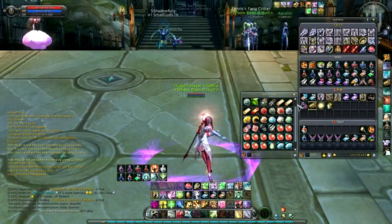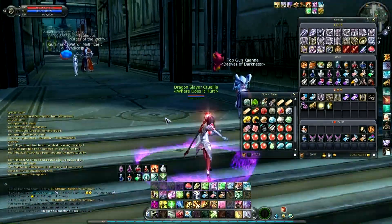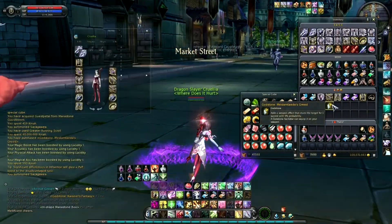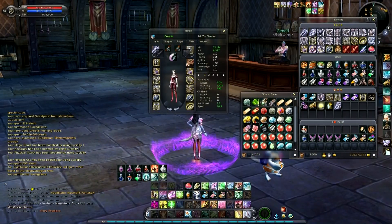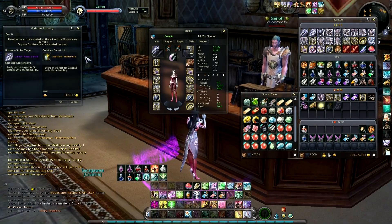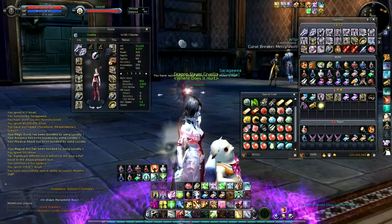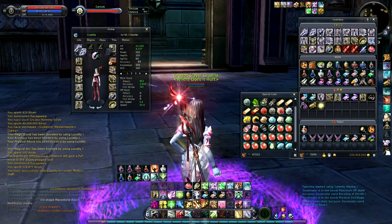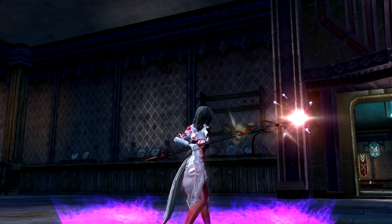Some people might think: Chanters can already stun a lot, why use a stun godstone that could potentially override a stun? My response is: the more chances you have to stun the better, because there's no such thing as a guaranteed stun. Even things that say they stun on hit — like Parrying Strike — you might still get resisted if they have enough magic resist. Unwavering Devotion would be the biggest counter to this godstone, though I honestly don't know if it goes through that.